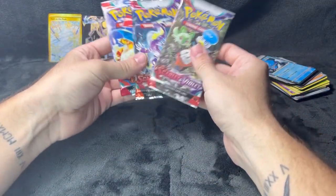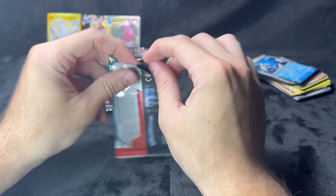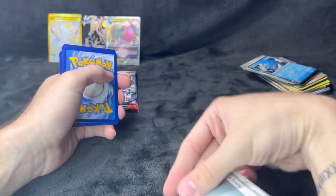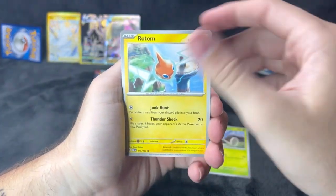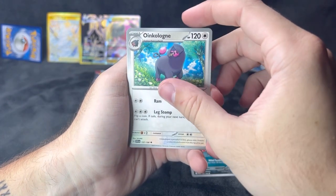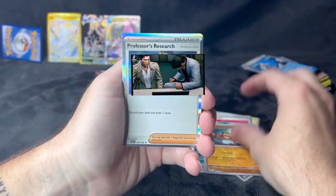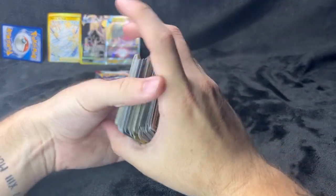Last three packs are Scarlet Violet and Obsidian Flames. I think we're looking out for the Eevee alternate art full art out of these two. Scarlet and Violet pack: Toedscool, Rotom, Chansey, rare energy, Mabosstiff, Spiritomb, Staravia, Klefki, and Professor's Research holo. Stack those up and into the pile.